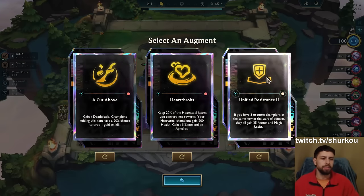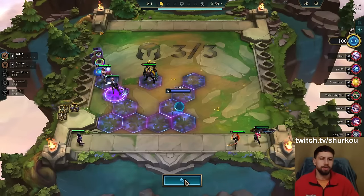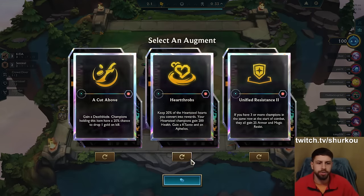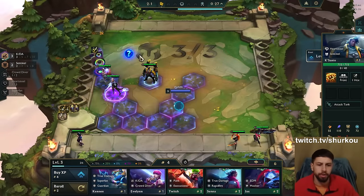A Cut Above, Heartthrobs, and the Unified Resistance 2. Heartthrobs is gonna give me an Aphelios, but it's not gonna give me Heartsteam. It's only really worth taking if you get Heartsteam right off the get-go, so let's reroll this. Then let's just go A Cut Above — it's extremely good here.